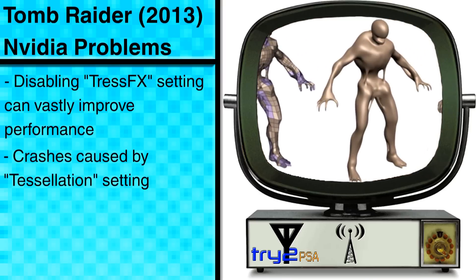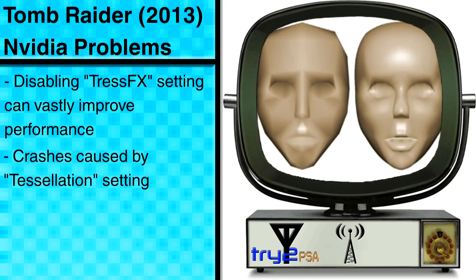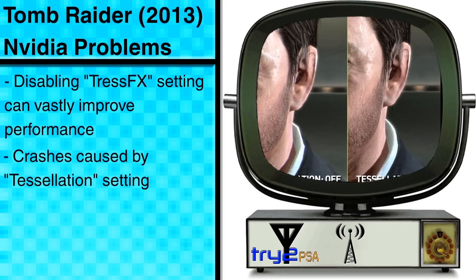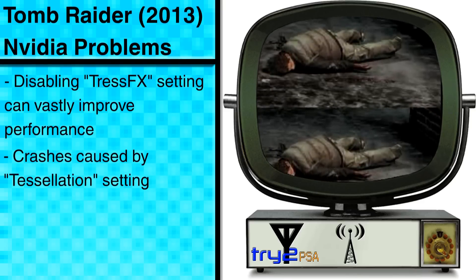As for what impact this will have on the fidelity of the game, a brief explanation of Tessellation is that it's an efficient method of breaking up every polygon into numerous small triangulated ones. Turning Tessellation off will make edges appear slightly less smooth than they would otherwise, although AA pretty much makes the difference hardly noticeable.